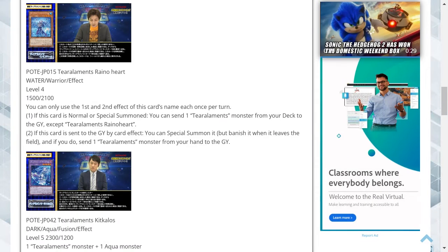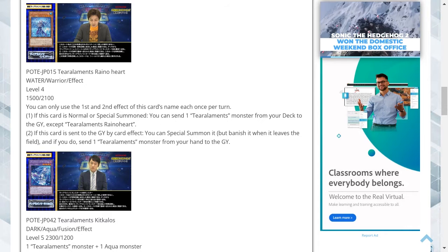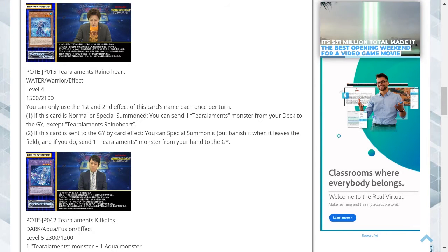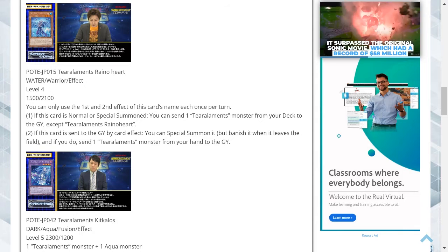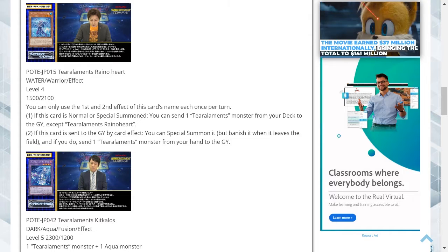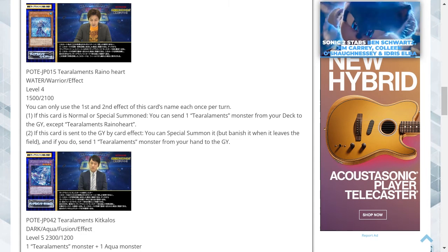Tier Elements Rayno Heart is a water attribute warrior type effect monster. It's level 4 with 1500 attack and 2100 defense. You can only use the first and second effects of this card's name each once per turn. One, if this card is normal or special summoned, you can send one Tier Elements monster from your deck to the graveyard, except Tier Elements Rayno Heart. Two, if this card is sent to the graveyard by card effect, you can special summon it but banish it when it leaves the field, and if you do, send one Tier Elements monster from your deck to the graveyard.